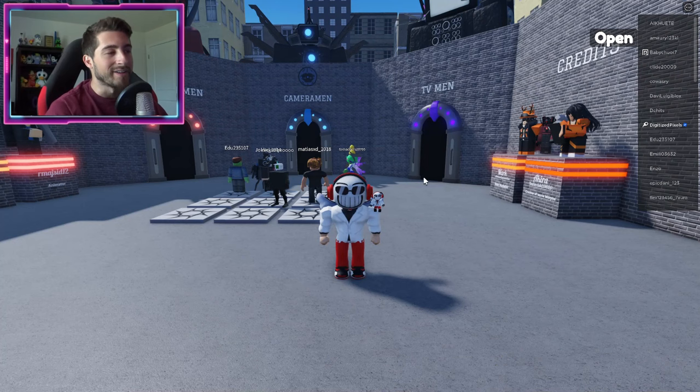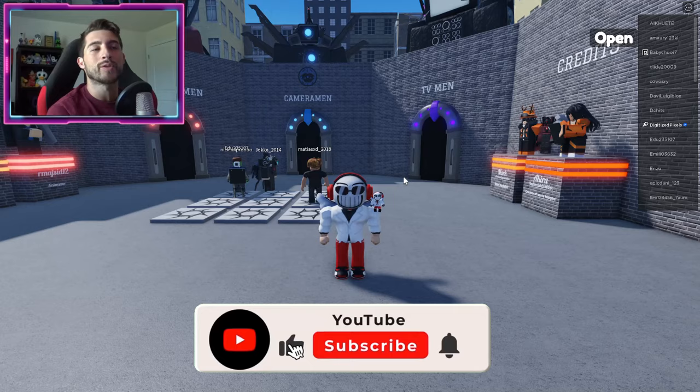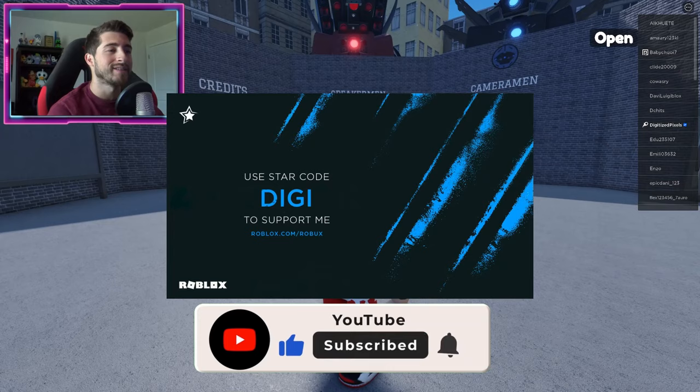That is all for today everybody. If you enjoyed, leave a like, subscribe down below, and join the badge hunting squad today. Use star code Digi whenever you buy Robux or premium. As always, stay awesome, stay cool, good love badge hunting — bye bye!